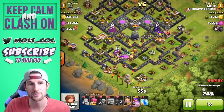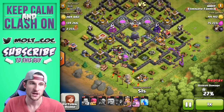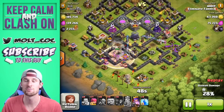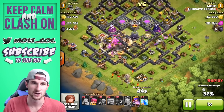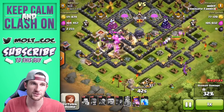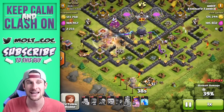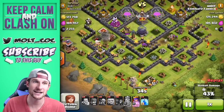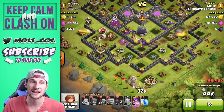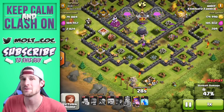Our king and queen are both deployed — our king is working his way around with those giants and our queen is working her way up; she's going to end up being the main character that helps us get this dark elixir. I've saved a bunch of my archers until this point when all those buildings are gone, so that they can get in and head towards the middle. Thankfully that expo is down on the left side of the base, helping us out a lot — you can see my archers head right in and take out that tesla, then focus on the dark elixir.